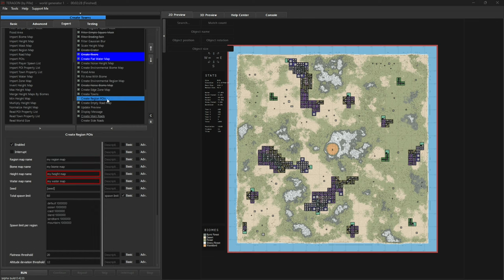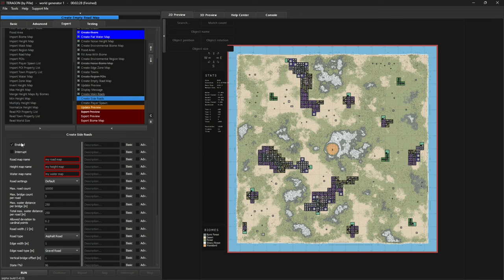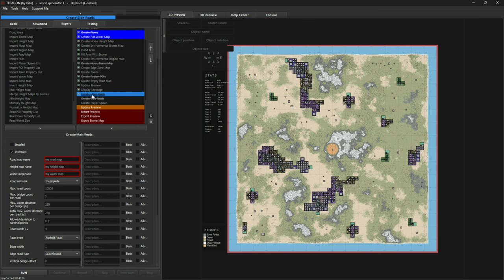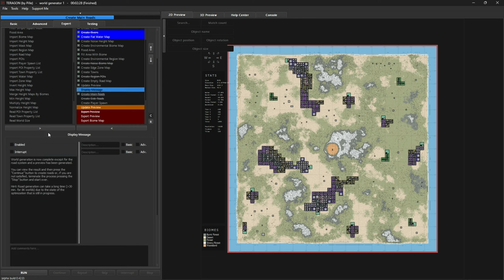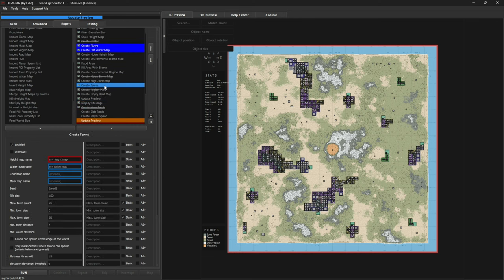We will create the empty road map, but we're not going to bother making the side roads or the main road, so we'll disable both of those. There's a message you can also disable after you've run it a few times. We have an Update Preview which gives us everything we need, and at this final point before we export we'll add an interrupt so we can see what's going on. There's also an Update Preview at that point but it's a bit odd — you need a second one after that to see everything in its final state.